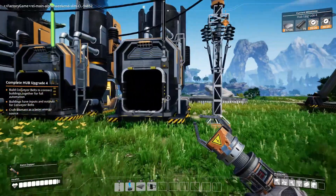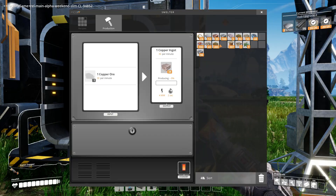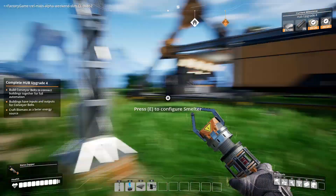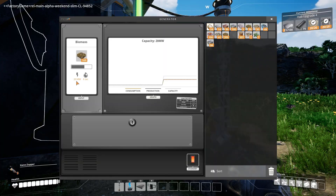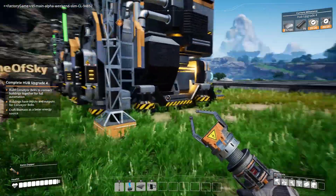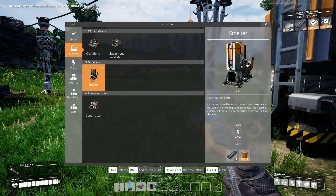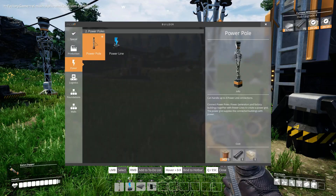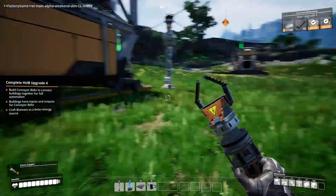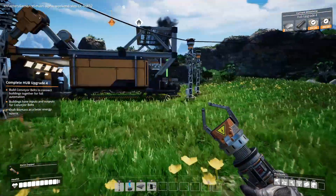I think this can run like four, maybe five machines according to the graph here. But one of the machines may not be working - it's 20. These smelters require four megawatts each, and the constructors too. Because later on with the miners and stuff, we need more power.